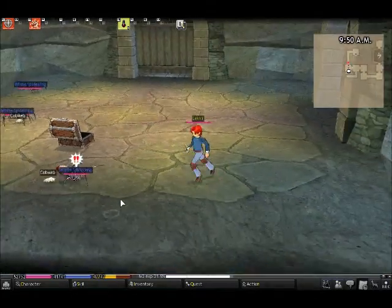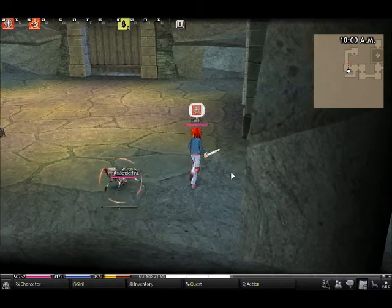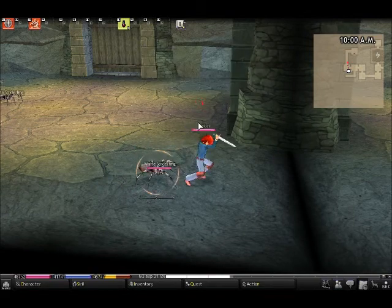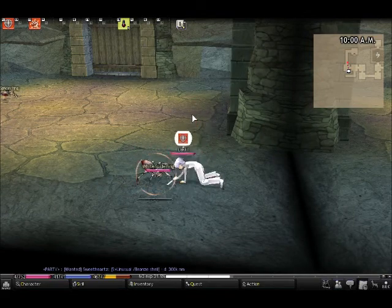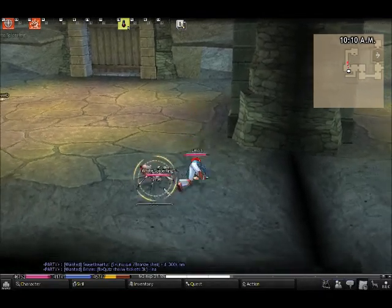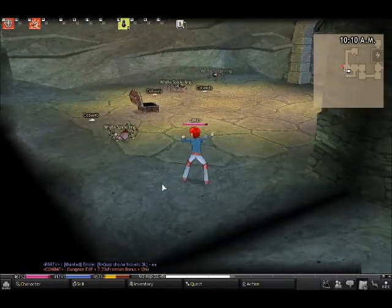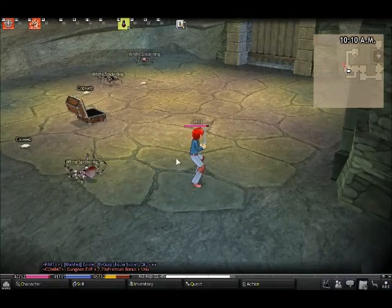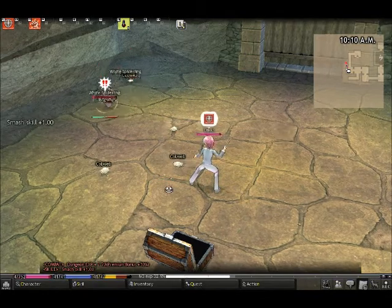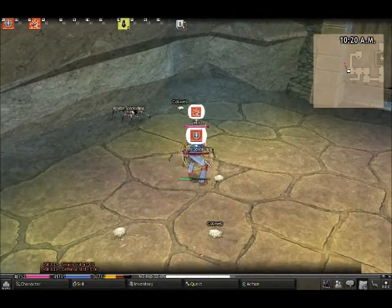I'm going to hit defense by pressing the F key. The spider is knocking the socks off me — if it's pinned against the wall that's about all you need. I just click three times to do my combo because it's a three-hit combo. I immediately hit the defense key after I smash, but since the spider is only in defense, smash beats defense.